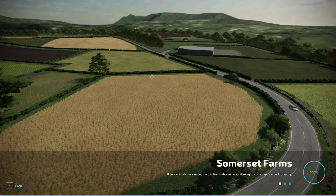Hello and welcome to a map first look on Somerset Farms. This came out the other day — recording this a couple days after release. The map is available for both PC and console. It's based in the UK, obviously being called Somerset Farms. It's got 50 fields, five yards, and custom lighting, which is interesting. It also has UK number plates built into the map, which is really good.